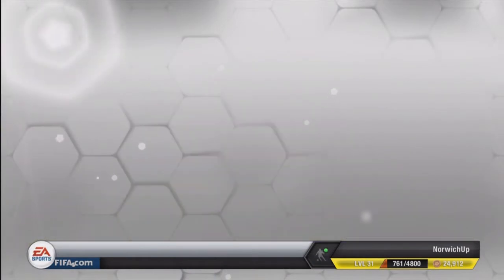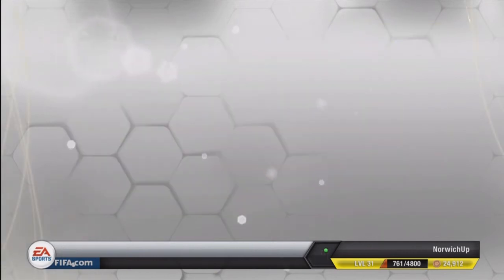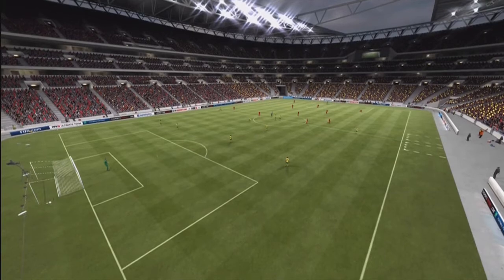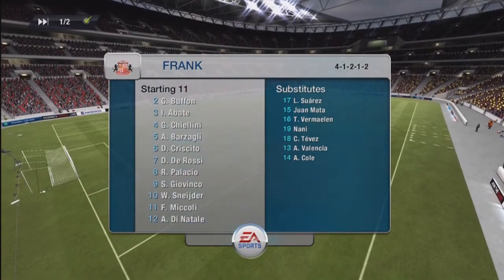Alright, I'm back here, going to search for an opponent. We've come up against Frank. His team name — is he going to accept? There we go. He's got a Liverpool kit. I've got my Norwich home kit, of course — Norwich badge as well, basically Norwich everything. Let's see his team: he's got a Serie A team. Buffon, Cresito, Bazzagli, Chiellini, Abate, Dorossi, Giovinko, Palacio, Schneider, Di Natale, and Mickali. Nice team there, everyone in the right formation and on good chemistry. It's going to be a difficult game. Hopefully Ricky can get himself a few goals. Let's get into it — enjoy the live commentary of this squad builder.